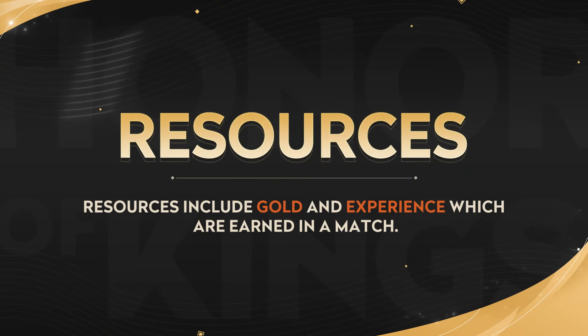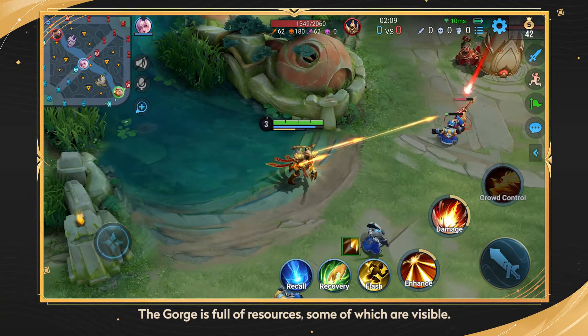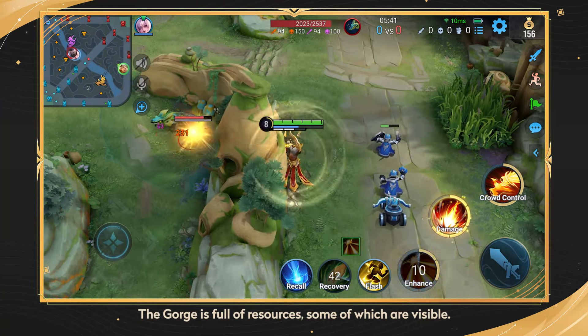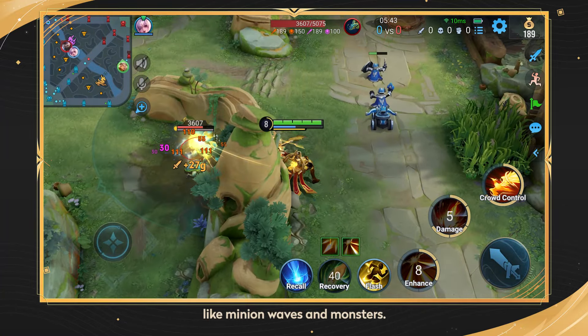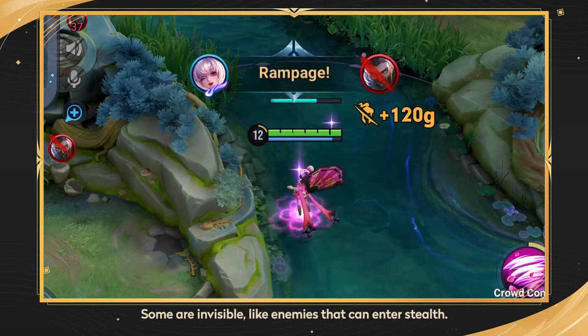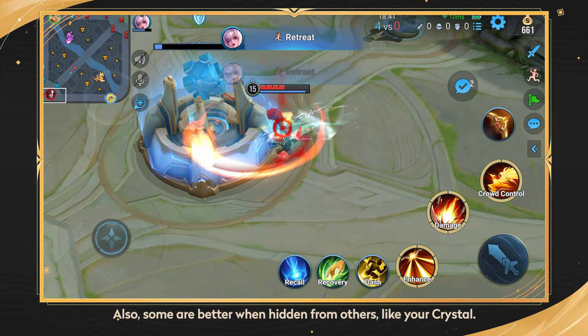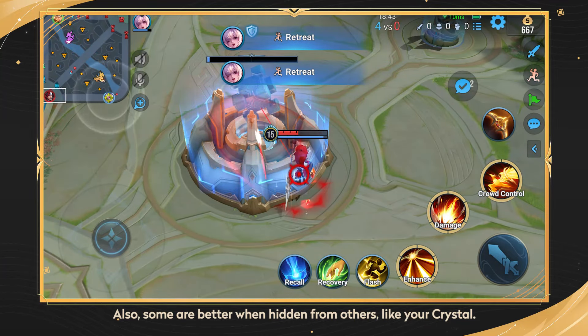Resources. The gorge is full of resources, some of which are visible, like minion waves and monsters. Some are invisible, like enemies that can enter stealth. Also, some are better when hidden from others, like your crystal.